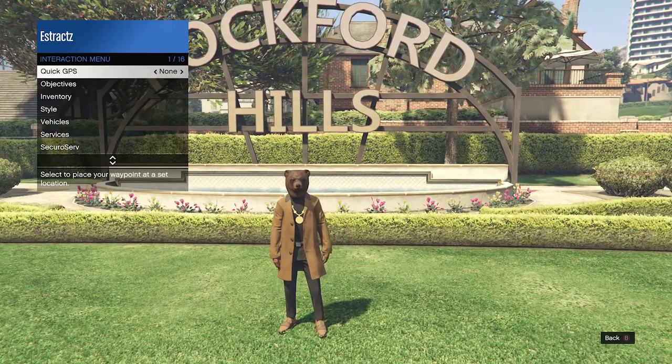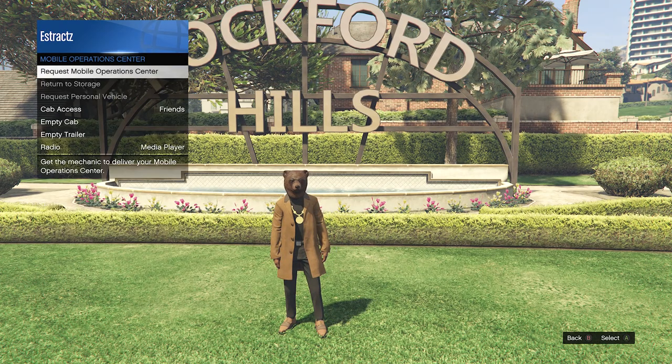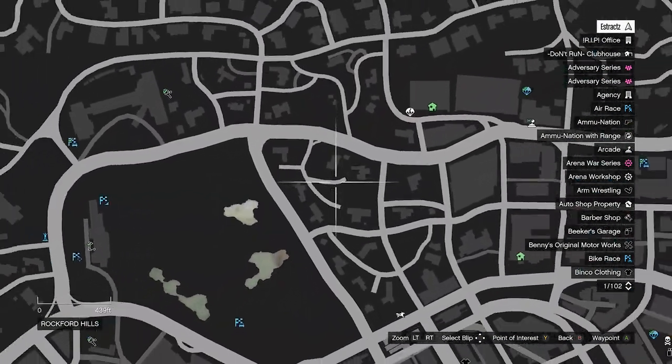To get the black joggers, you're going to want to pull up your interaction menu, go to services, go to mobile operations center, and request your MOC. After you have done this, you can then just hit pause and wait for it to spawn on the map. Mine will spawn right here.